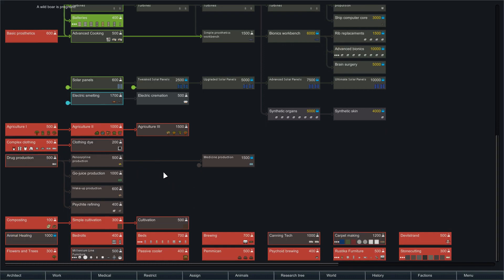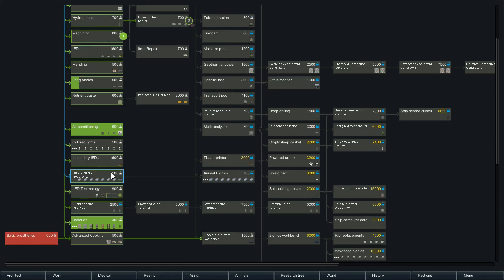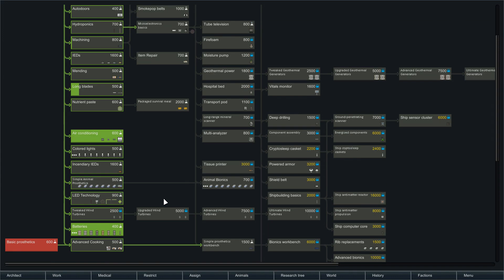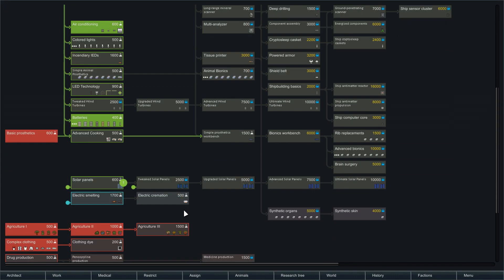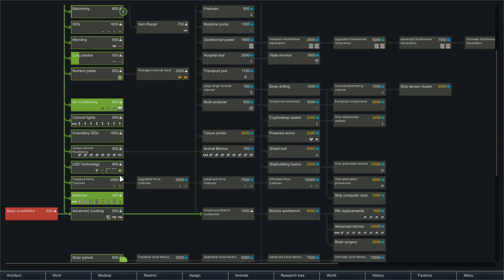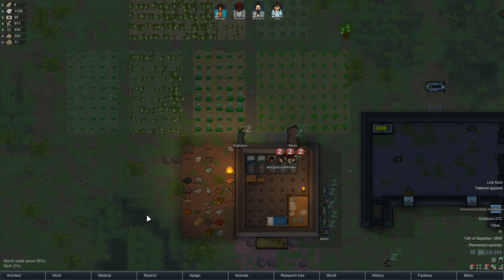After that, may go like drug production, possibly electric smelting - we'll see. Solar panels was the one though: if we go solar panels and then line up Micro-Electronics Basics after that. I'm glad I spotted that coming in here to have a look. We've already got wind turbines, so anything else is a bonus.